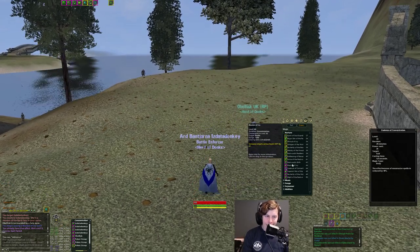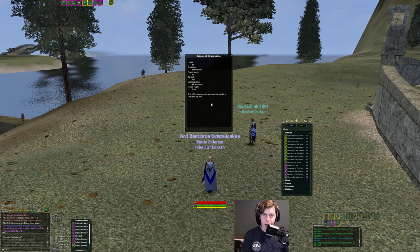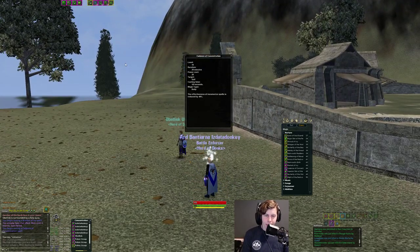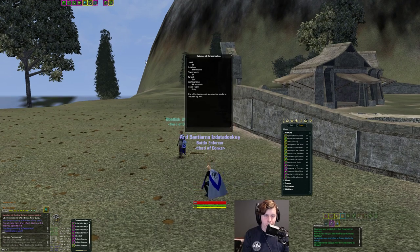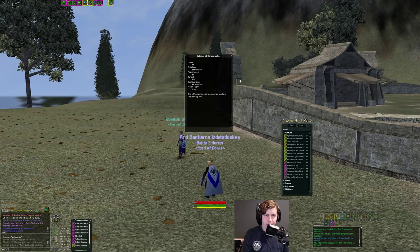Most importantly, you get the Cadence of Concentration spell, which gives you a 40% reduction to mesmerization duration. So if you get mezzed for 100 seconds, you only get mezzed for 60 seconds instead — it's like a mini form of Determination just for mez. It's a self-buff that lasts 20 minutes, so always keep it up. It's really good — say you get instant-mezzed by a skull that normally lasts 20-something seconds; it only lasts 14 or 15 on you. It used to be higher value but was nerfed a few years ago, still a really good spell.